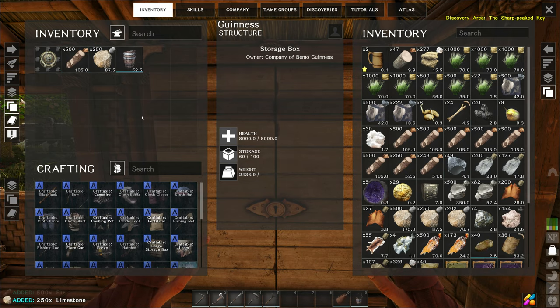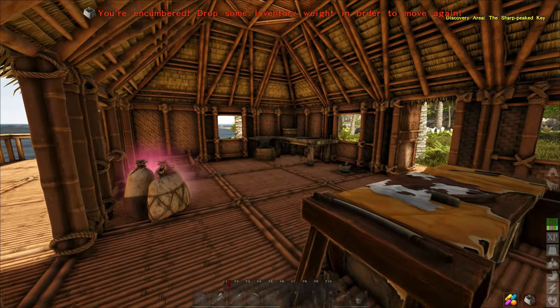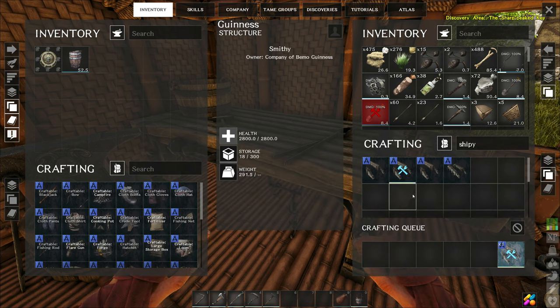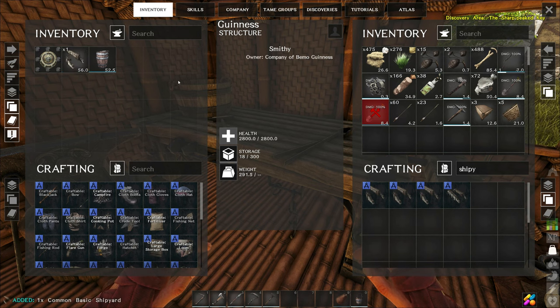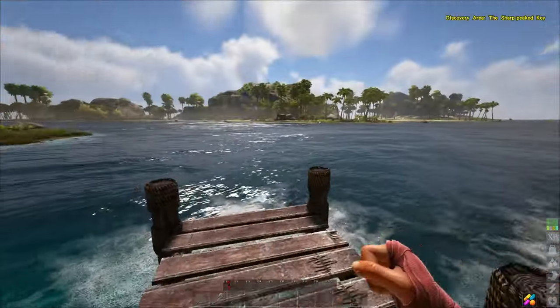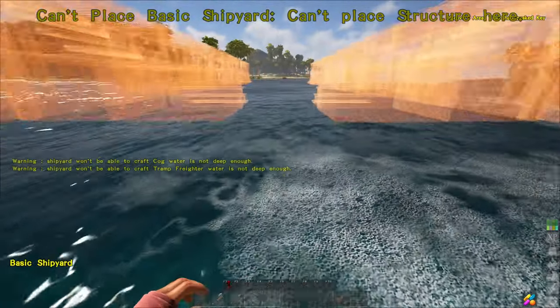I think it was 2000 stone on this - we're overweight, going to be a very slow walk. There we go, one basic shipyard! Kind of neat how this one doesn't require any gold. How big is it compared to the other? From what I read, this has to be put in deep water - oh yeah, that thing is massive.